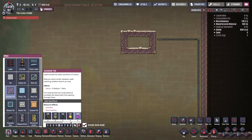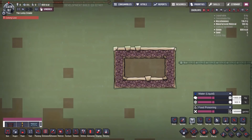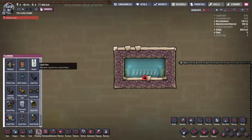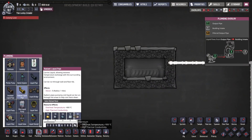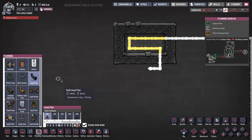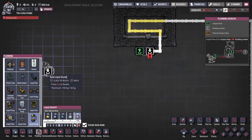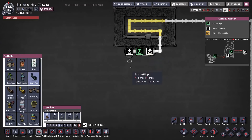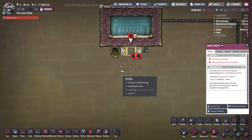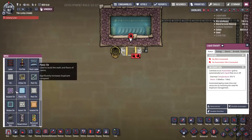I'll use something more realistic like mafic rock — it's a pretty good insulator. We'll put water in here and a liquid tepidizer, and run our pipe using radiant thermium pipe. The way we turn off the entire machine is by just shutting off the oil supply. The stuff in the heat exchanger needs to be able to withstand high temperatures, so even my liquid shut-off needs to be made out of thermium. I know that's expensive but this is for advanced bases.